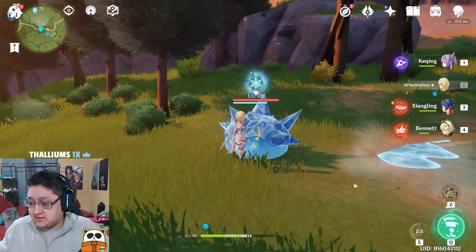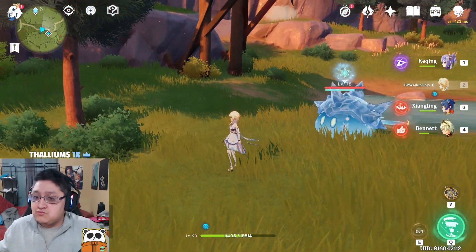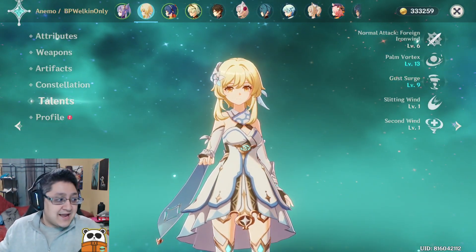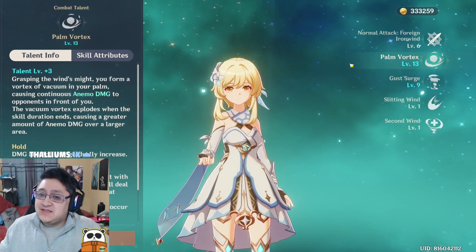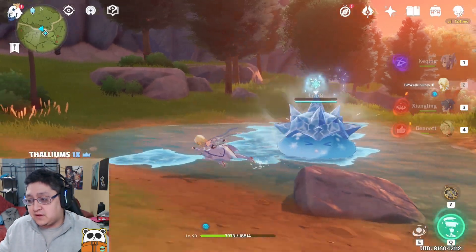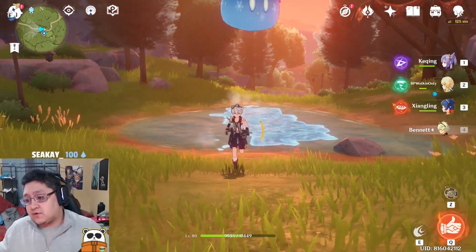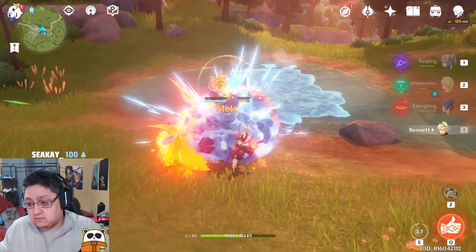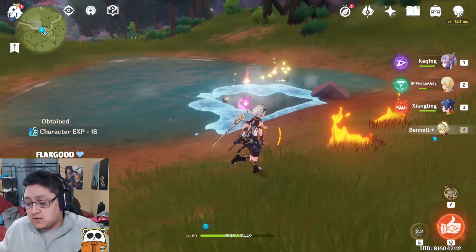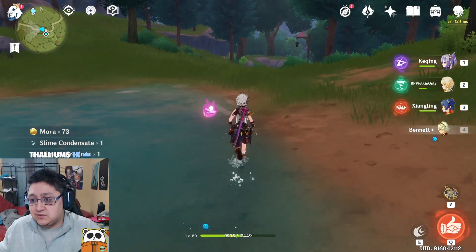There's a bug with Anemo Traveler that makes it really hard to get your ultimate up. You can also cancel the E and it still goes on cooldown — two major things I hate about this character, making Anemo Traveler a lackluster option. Even when you're doing damage, you don't get any energy back. For example, if I did the same trick on Bennett, Bennett is going to get his stuff back no matter how you dodge — you don't have that issue.